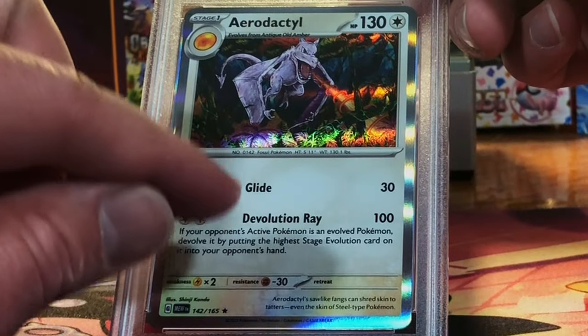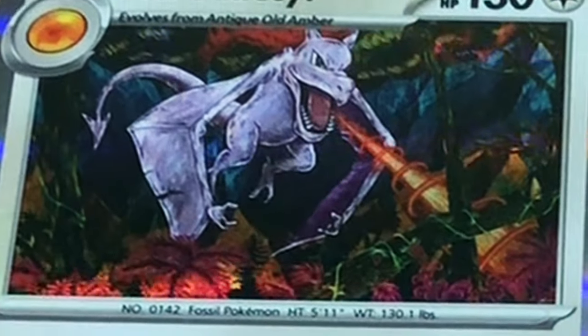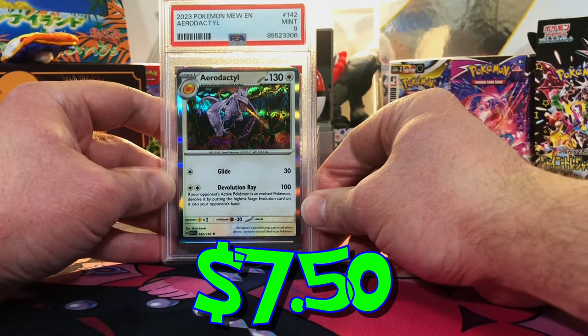Aerodactyl — my favorite 151 holo for sure. Beautiful artwork on this guy. I'm gonna guess a 9. Mint 9 — we will take that.